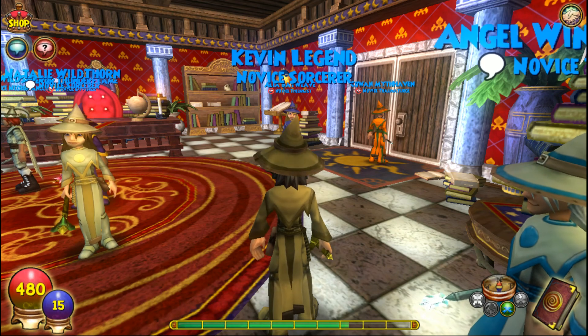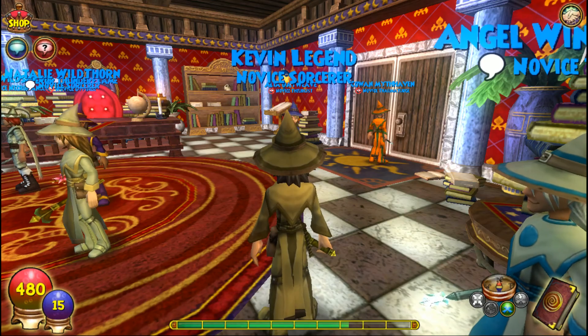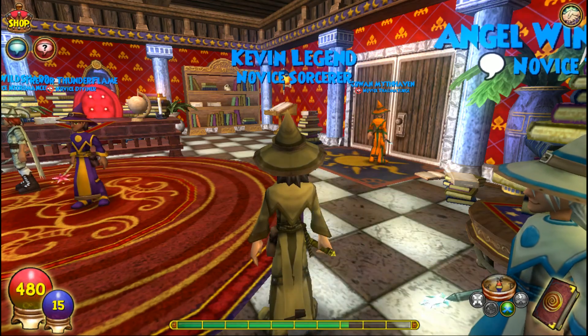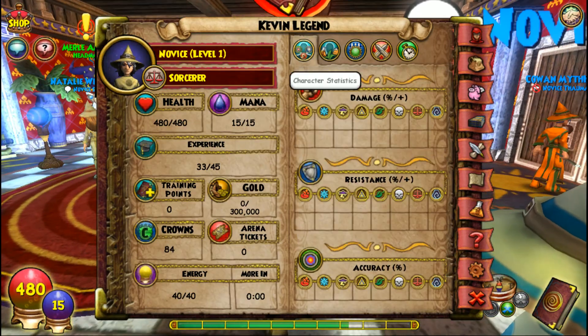What's up guys, it's Jonathan Life here, slash Kevin Legend. A lot of people wanted me to go balance, so basically this is Kevin Legend. His new name is Kevin Legend, and he's now a balance, so a sorcerer.